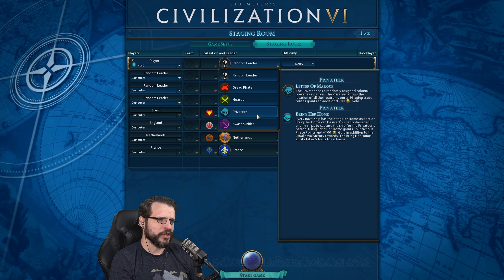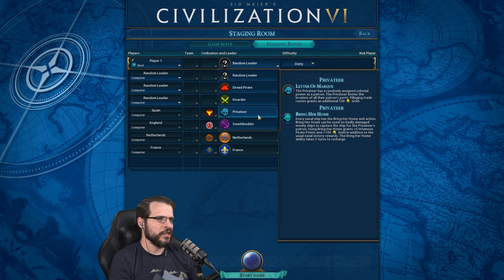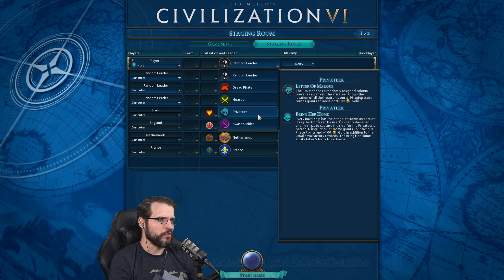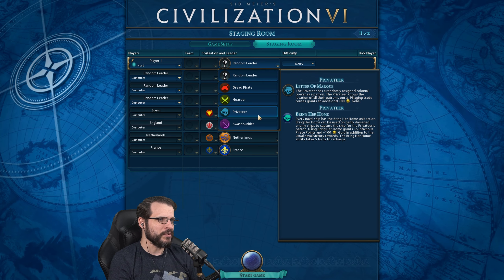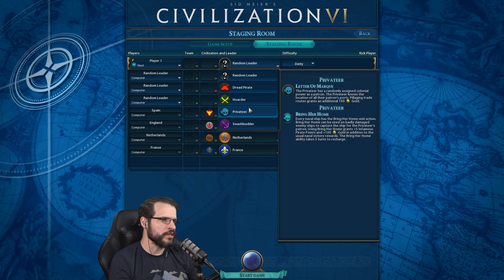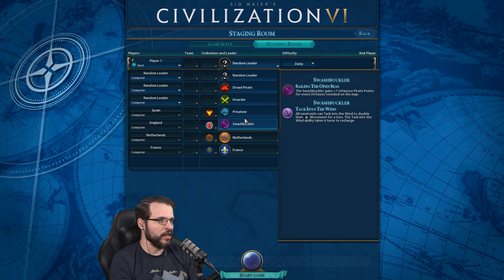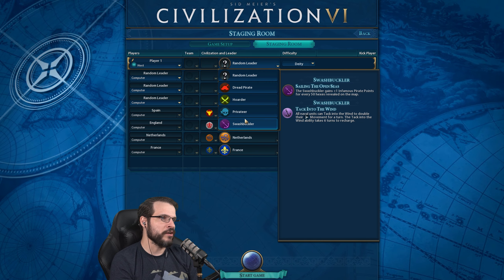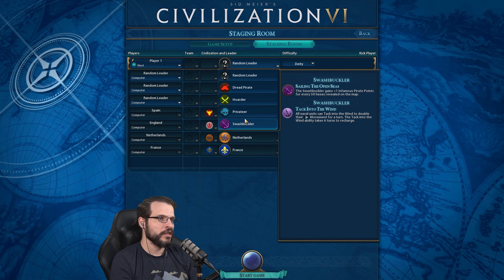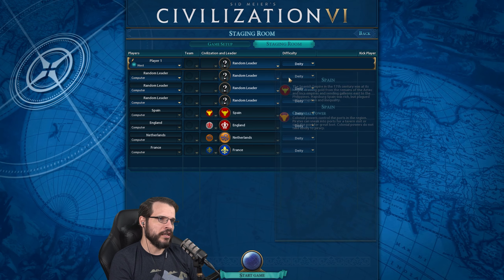Privateer — Letter of Marque. The Privateer has a randomly assigned colonial power as a patron and knows the location of all their patron's ports. Pillaging trade routes grants an additional 100 gold. Every naval ship has the Bring Her Home unit action, which can be used on badly damaged enemy ships to capture them for your patron. Using Bring Her Home grants plus 5 infamous pirate points and plus 100 gold in addition to the usual naval victory rewards, with a five turn recharge. And finally, Swashbuckler — gains plus one infamous pirate points for every 50 hexes revealed on the map, so exploration is key. All naval units can attack into the wind to double their movement for a turn, with a six turn recharge — the only one on a six turn timer. Honestly, I think we're just going to go random and see what happens.